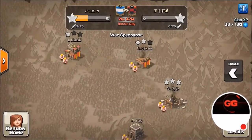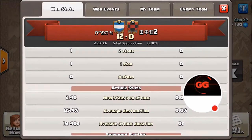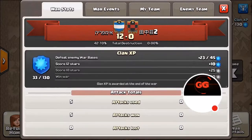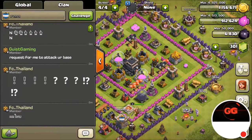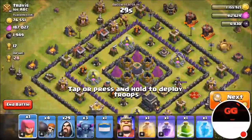That was the most heroic attack from our clan. The other team doesn't have a most heroic attack yet. We are winning 12 to zero even though I'm not in this war. With that said, I'm just going to go in and find a base to attack.